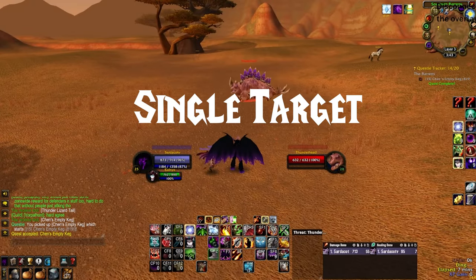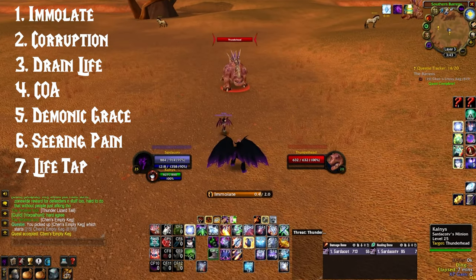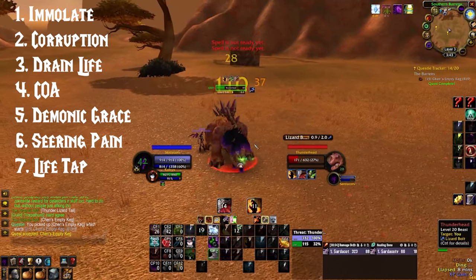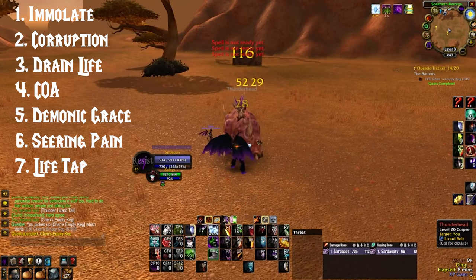Rotation. For Single Target, you'll Immolate at the start of the pull, then use Corruption and Drain Life. Curse of Agony if you think this mob will live longer than 10 seconds, then Demonic Grace and Searing Pain Spam. Life Tap when you need mana.